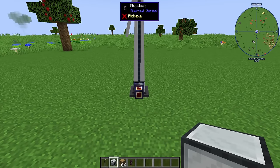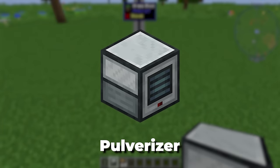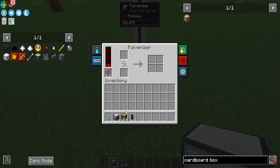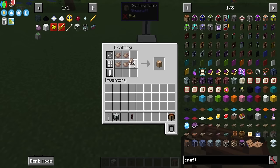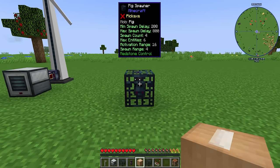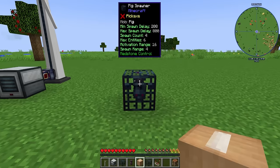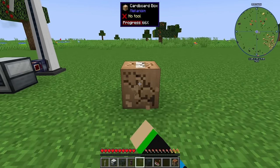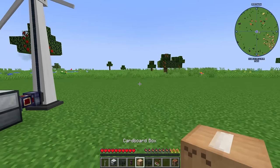The easiest way I've found to make cardboard boxes is by making something called the pulverizer. You'll need some kind of power, but basically all you have to do is place it down, throw in some oak logs, and the pulverizer will make you sawdust. Inside of a crafting table, all it takes is four sawdust and you can get yourself one cardboard box. Cardboard boxes are really easy to use — just come up to the spawner you want to pick up, right-click it with a cardboard box, then break it with any tool and you'll get the cardboard box back.